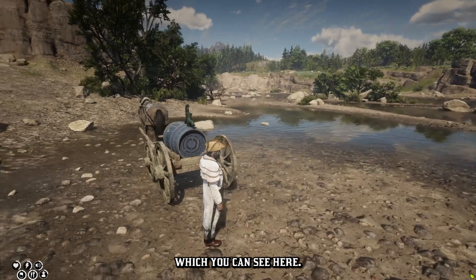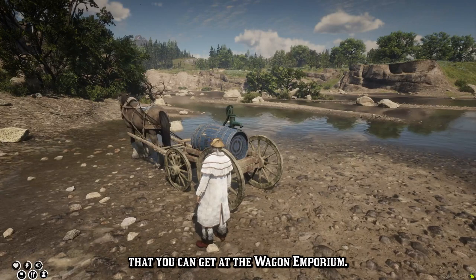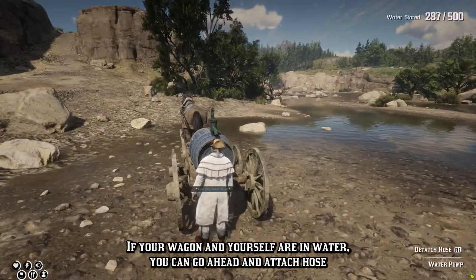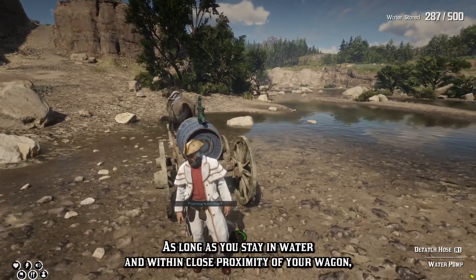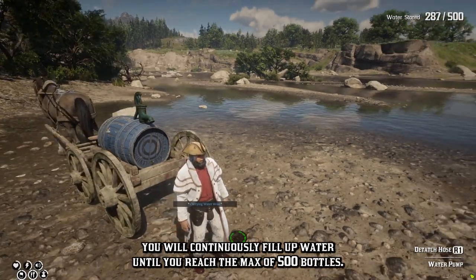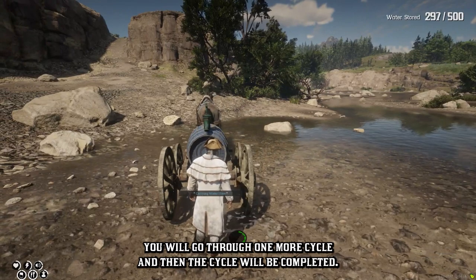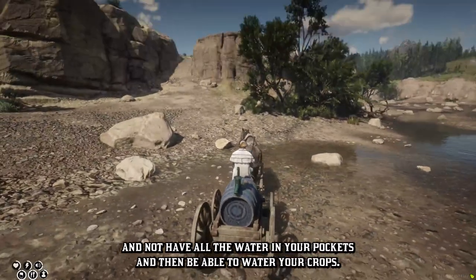We've also created a fantastic new feature with the water wagon. As you can see, we have the new barrel wagon with the water pump attachment that you can get at the Wagon Emporium. Once you have this attached, bring your wagon down to the water. If your wagon and yourself are in water, you can go ahead and attach hose, and then you will start filling up your barrel. As long as you stay in water and within close proximity of your wagon, you will continuously fill up water until you reach the max of 500 bottles. You can detach it at any time — once you detach, you will go through one more cycle and then the cycle will be completed.